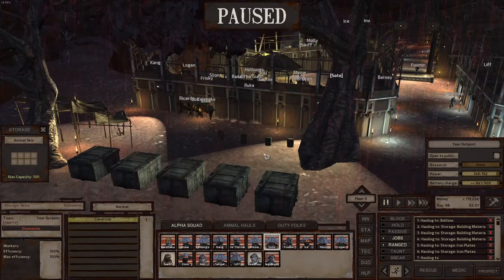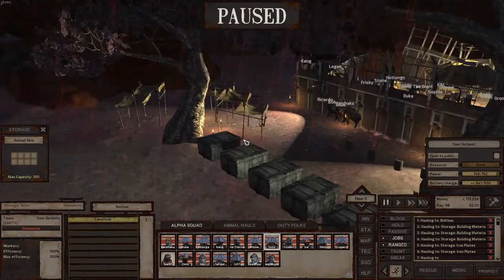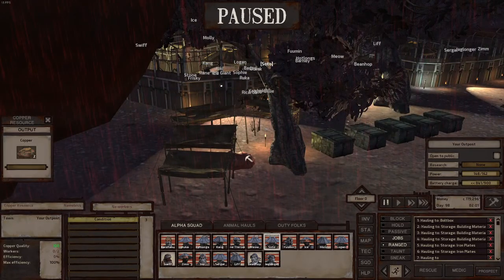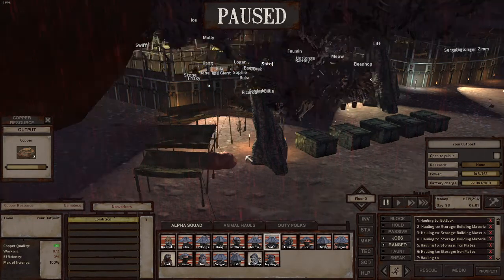When I loot the animals I get a lot of hides and food — raw meats that become dried meat after I cook them, and food for my animals. Also, I built a base just beside this resource node here.